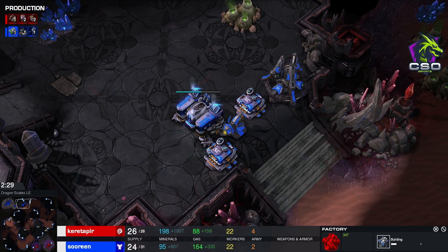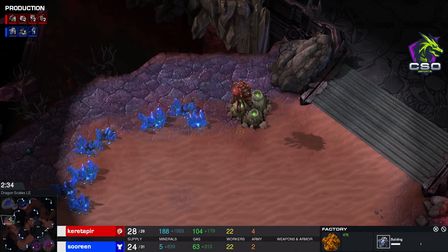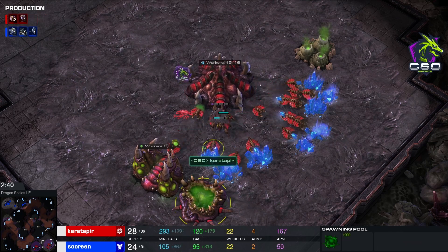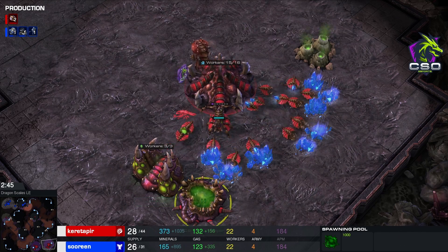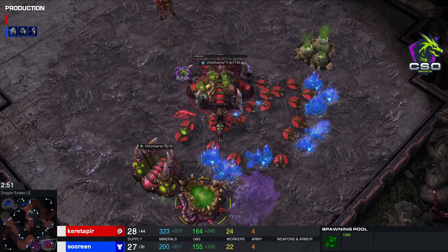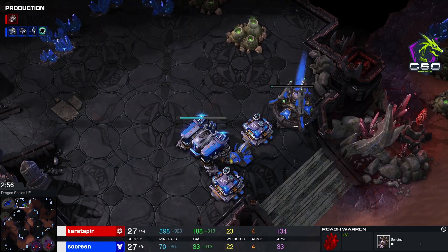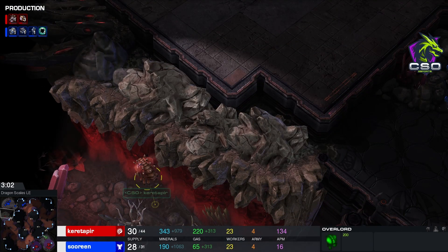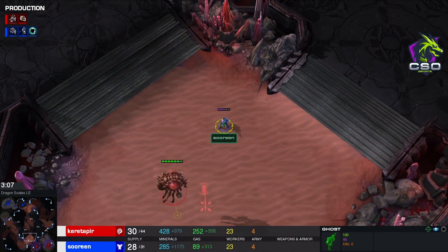We have a factory in production on top of the ramp — quite an interesting opener on the Terran side. On the other side, Kuretapir is going into a second gas. No speed yet, so I'm not exactly sure what we're going to see here. Kuretapir has only 140 gas, so it could be that he forgot... but we don't talk about that. Quite interesting.